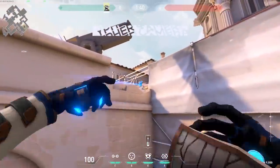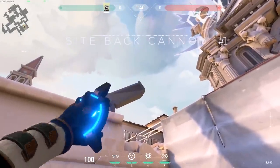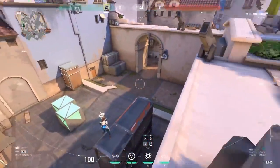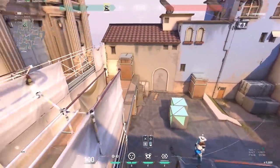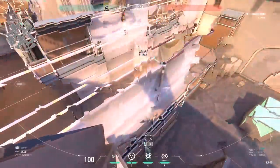A-site back cannon: place it there for massive vision again, but this time you can also see enemies rotating through defender spawn — or if you're the attacker, you can see defenders rotating through there. Here's what it looks like from the camera view.